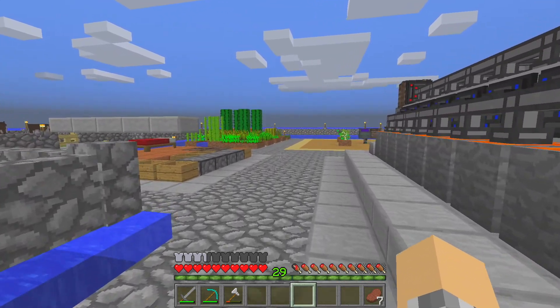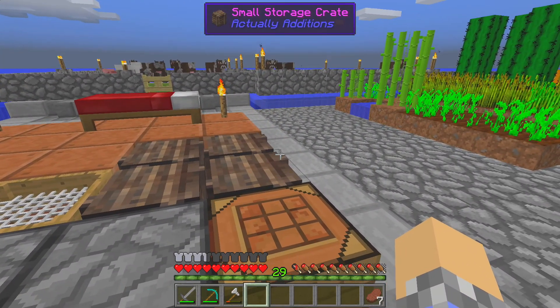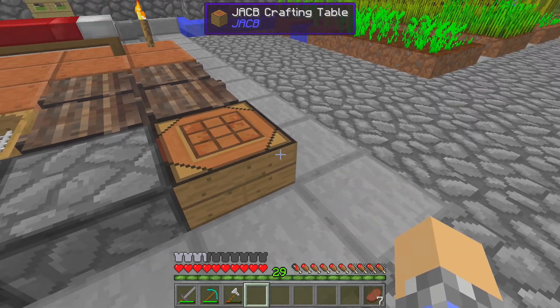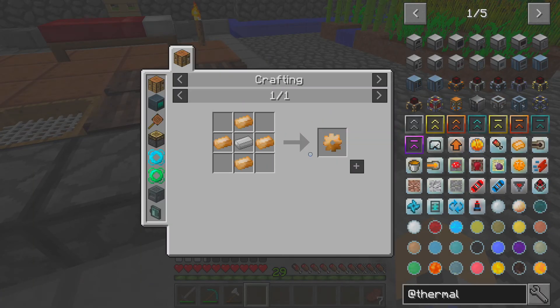I didn't even look it up. Well, I did. I looked up these upgrades — tier 1, basic leadstone. It says items in this tier are the weakest and easiest to obtain. Tier 2, hardened — this tier is a slight improvement over the first tier, usually obtained by adding some invar. It doesn't actually tell me what these upgrades do. It's just like, they make things better. And I'm like, well, that doesn't help me at all.